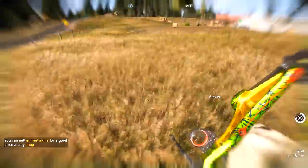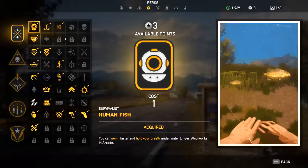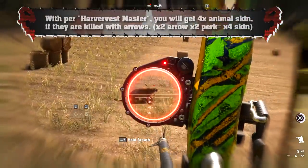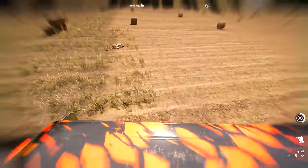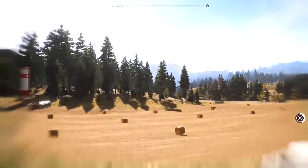And speaking about double profit, there is actually a multiplicative way to quadruple the profit. There is a perk in the skill tree called Harvest Master. It doubles the loot reward from plants and animals, which means if you kill a wild animal with a recurve bow, you're gonna get 4 skins per animal. I definitely recommend you to get Harvest Master before even thinking about making a profit with animal hunting. And I would also recommend you to take Journey Pack.